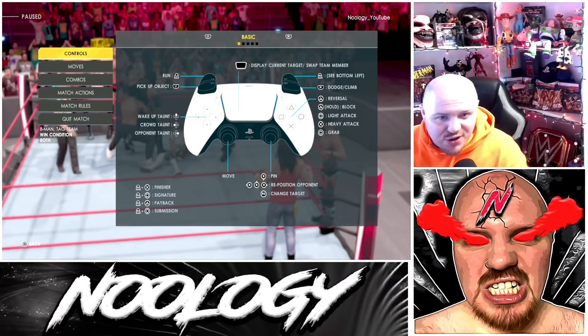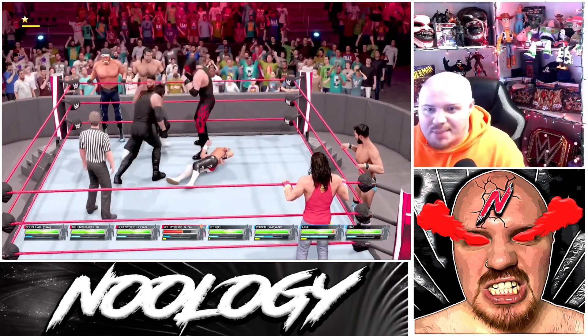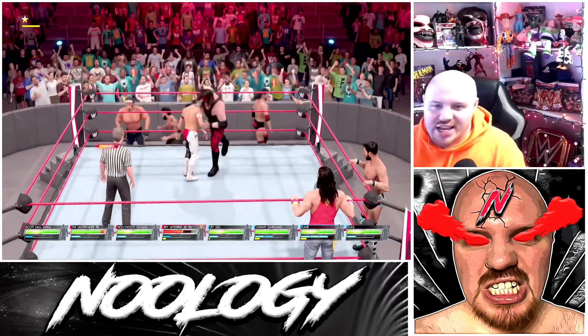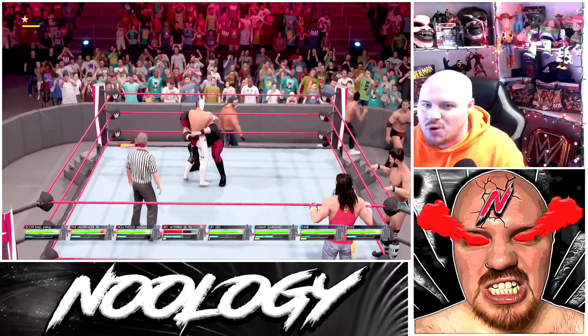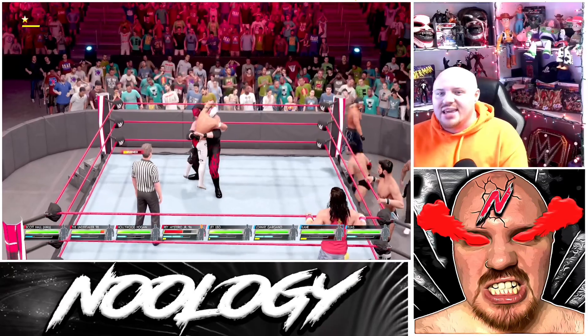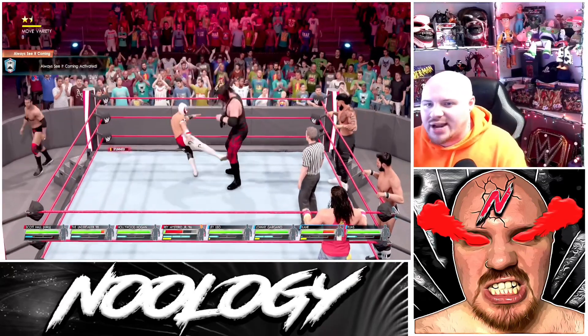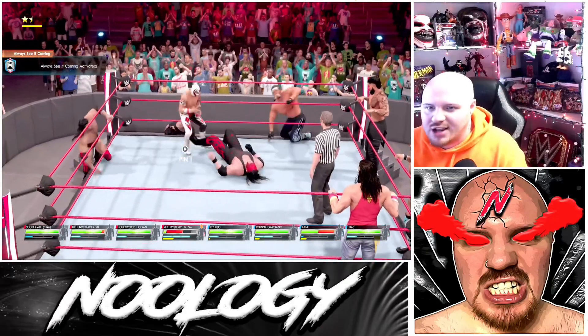All right, so I'm having some difficulties here, guys, because the AI keeps beating the crap out of me, and I'm trying to get out of the ring and that's not actually working. I don't know why the controls on here are so wonky sometimes, but basically, once you're done getting your ass kicked like I am, you want to get yourself outside the ring. Try to down your opponent first — that's the best routine to go with.